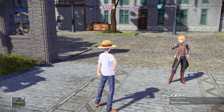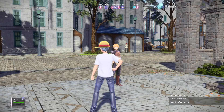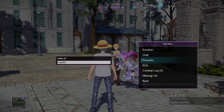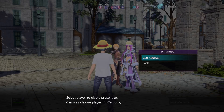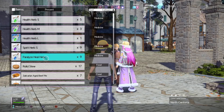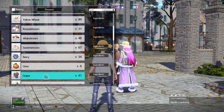When you press the touchpad, you'll see an option to give presents. If people are here in Centuria, you can press the touchpad and you'll see the option to give presents and share items, give items to them. Not everything can be given — for example, items you get from a Divine Beast cannot be given, only specific normal items that you can find throughout the world, like wild roses, DS slates, and things like that.